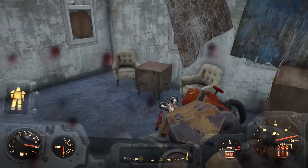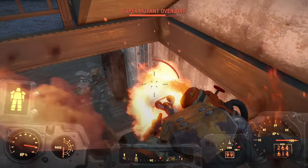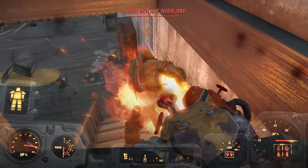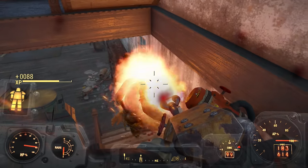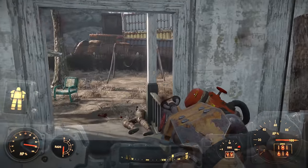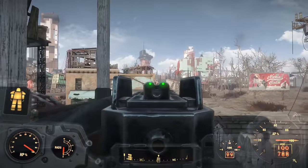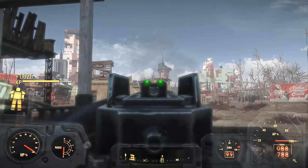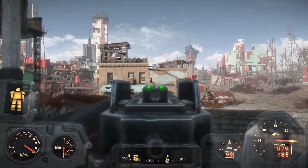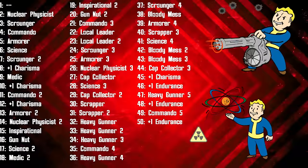The first noteworthy stat of the Atom Cat is Charisma. Granted, it will start a little lacking at 5 points — but how can you blame a guy who's just watched his wife die and his son kidnapped, and on top of that, just woken up in a post-apocalyptic distant future. By the end of the game, this will reach 10 points, and will be pivotal to his roleplaying and playstyle. He's always been a smooth talker and he gets along with just about everyone. The other skill to mention is Intelligence — we know he's academically gifted with a passion for everything mechanical. With this stat, the Atom Cat will be prepared for modifying even the most high-tech equipment. With that said, let's look at the specific perks you take as you level up.